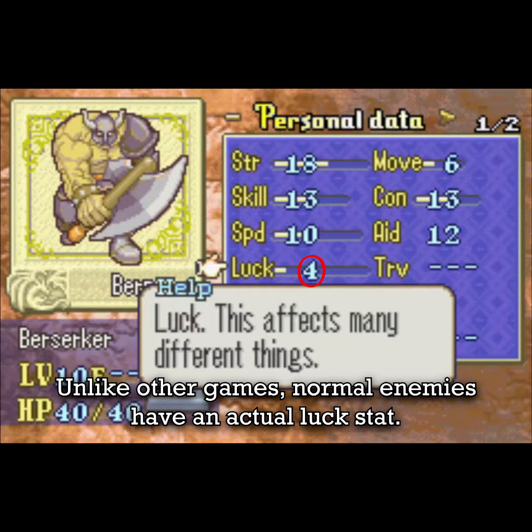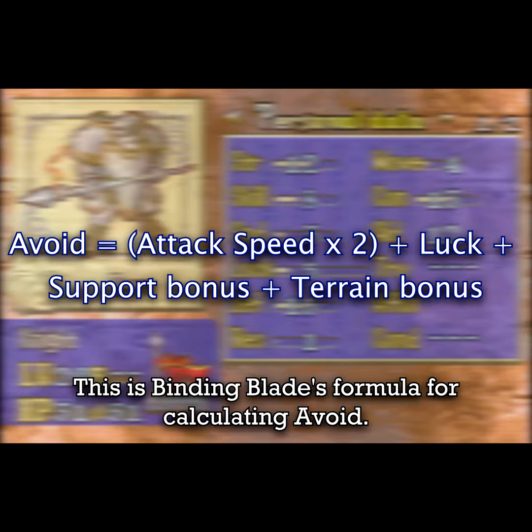The enemies have lag. Unlike other games, normal enemies have a natural lag stat. This is Binding Blade's formula for calculating avoid. As you can see, lag takes an important role, but let's see an actual example.